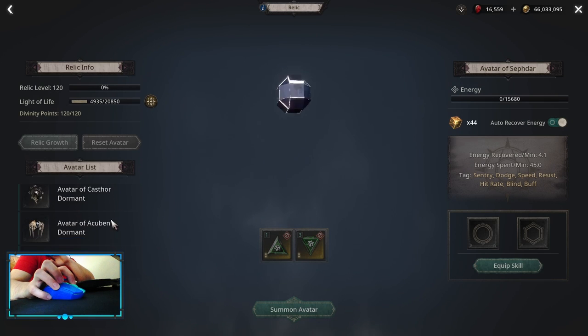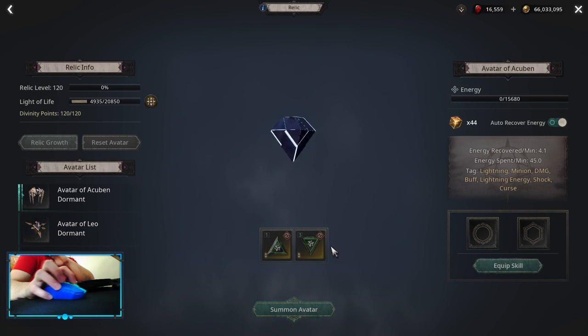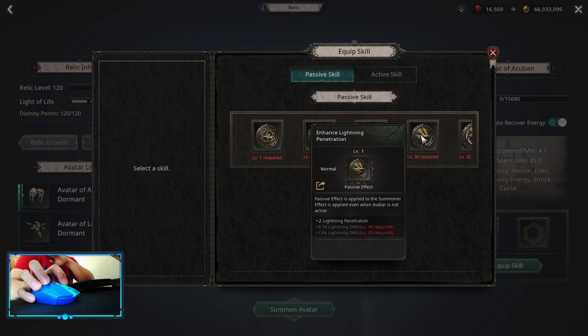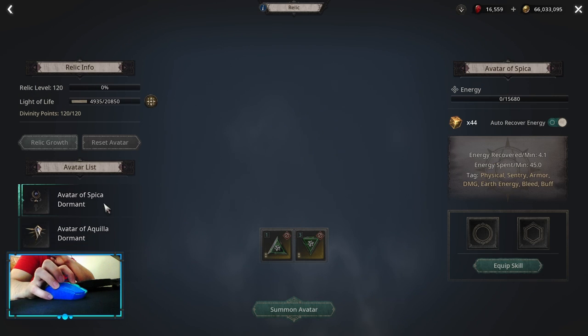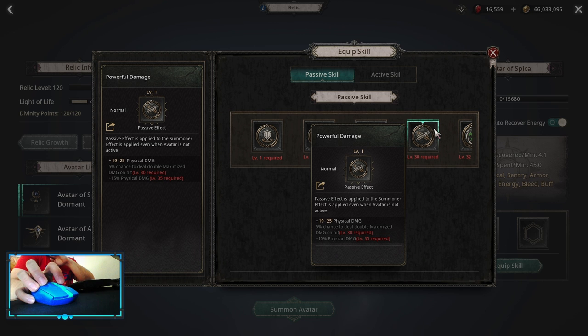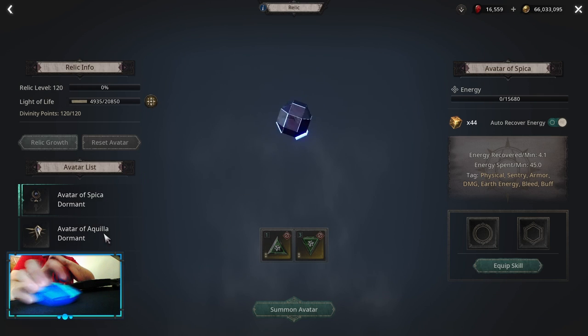For the third relic I always default to Speaker. But if you use Sabda, remember you can switch your passive effect for lightning penetration on Acuburn. For Speaker's passive effect, you want to pick up Chance to Deal Double Maximized Damage — even if you don't benefit from physical damage it doesn't matter, it's 5% and it's insane.